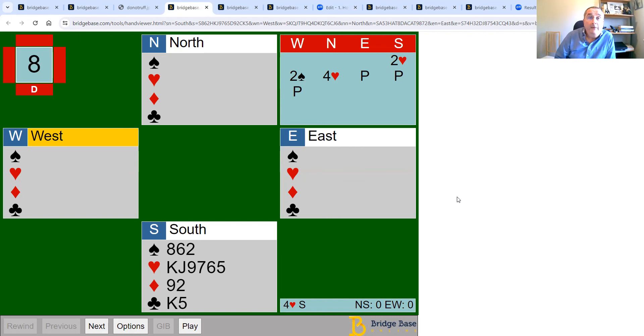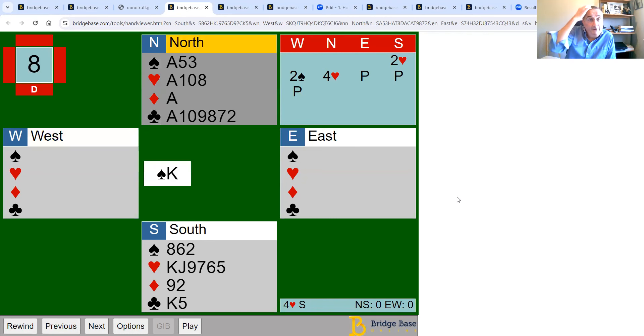Let's look at this hand. You open a weak two hearts, west overcalls two spades, your partner puts you in four hearts, and the opponents lead the king of spades. Let's make a plan. In spades I've got two potential losers; in hearts I've got nine trumps missing the queen — I may or may not lose to it; in diamonds I've got one loser in the south hand but could ruff it; and I've got no club losers.